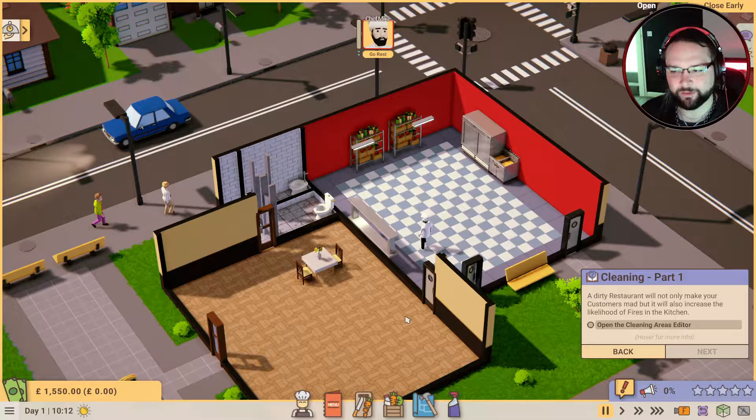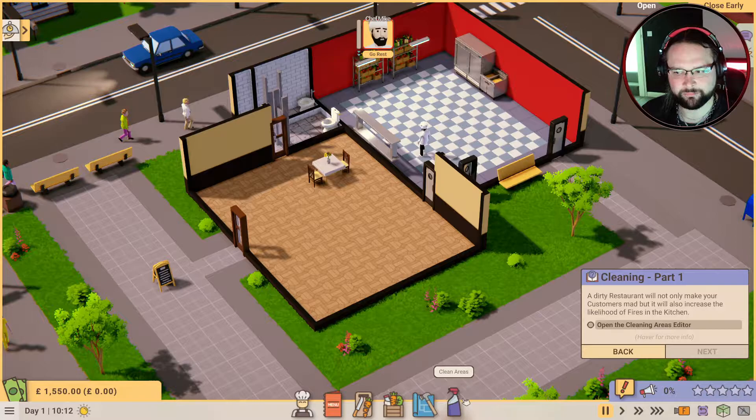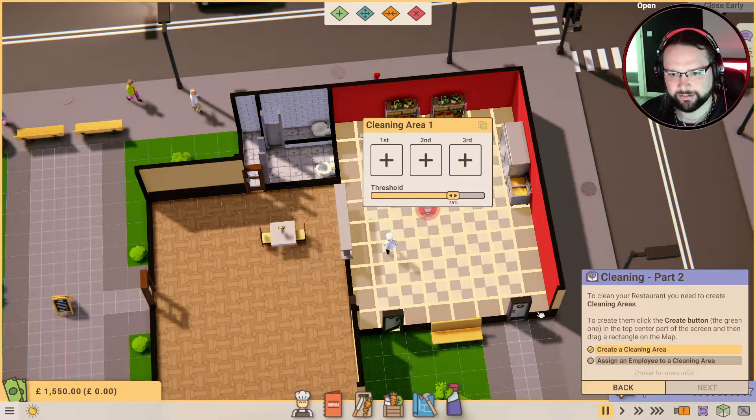He's using the deep fryer for that table. Cleaning part one - a dirty restaurant will not only make your customers mad, but it will also increase the likelihood of fires in the kitchen. Open the cleaning areas editor. To create them, click the Create button - the green one - in the top right. So I guess we're just wanting to clean the kitchen. Sorry Chef Mike, here's another job - enjoy.